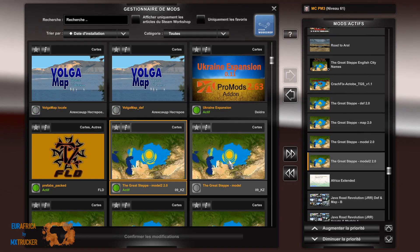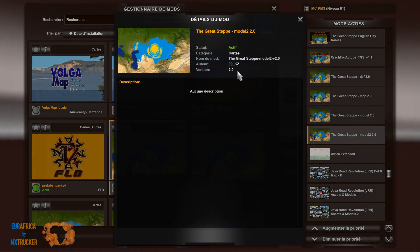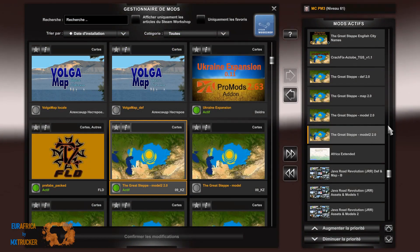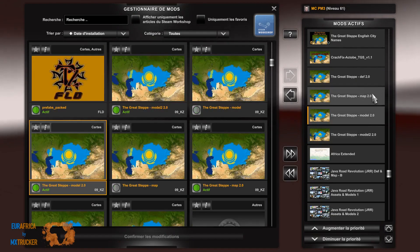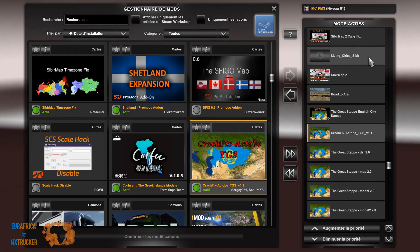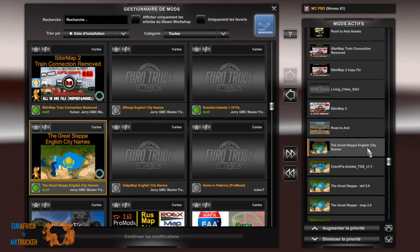Puis le GridStep. Comme je l'ai dit, chargez bien la version 2.0 qui contient le fichier Modèle 2 — qui est ici obligatoire puisqu'on n'utilise pas RUSMAP. Également le Modèle, le Map et le DEF, et le Crash Fix Actor B pour faire fonctionner cette version de GridStep.